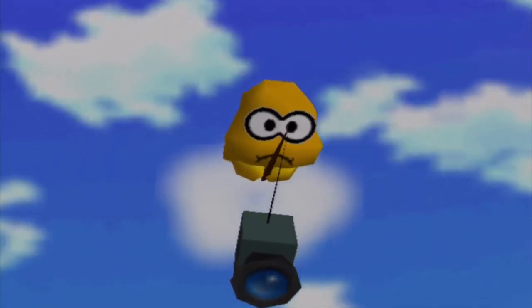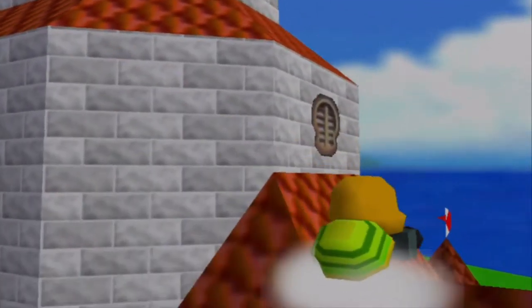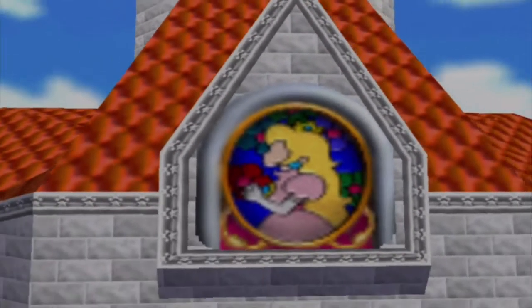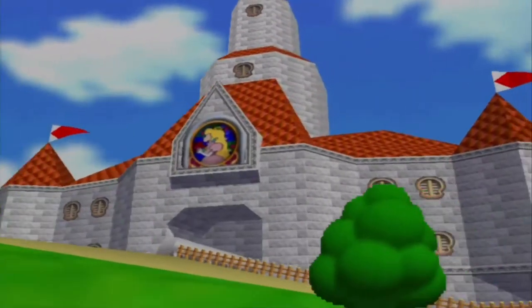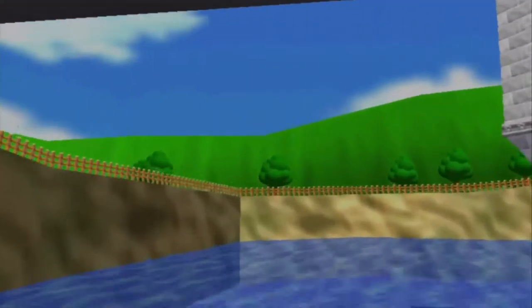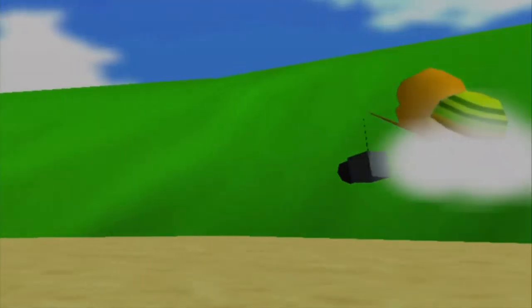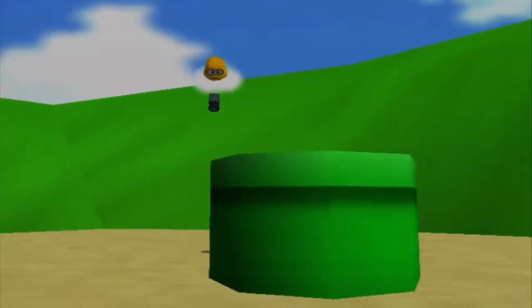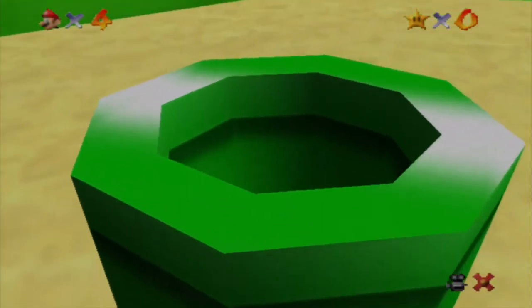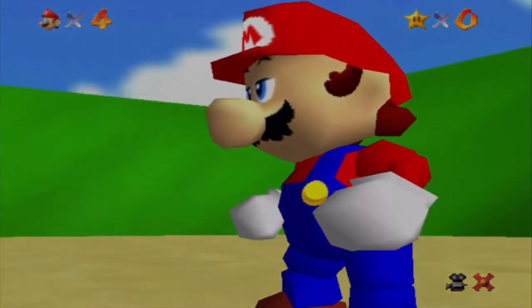Mario C. So here's Peach. We're invited to hang out with Princess Peach — that's so awesome. There's Lakitu. He's just filming the whole castle. What is this, MTV Cribs or something? I mean, the castle is pretty nice. It has lots of rooms, lots of paintings if you know what I mean, and lots of secrets too. So why wouldn't you try to put that on MTV Cribs?